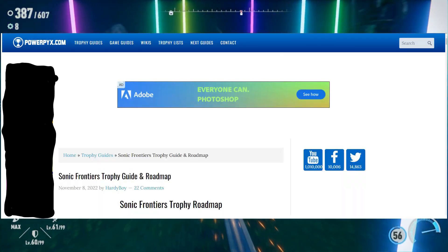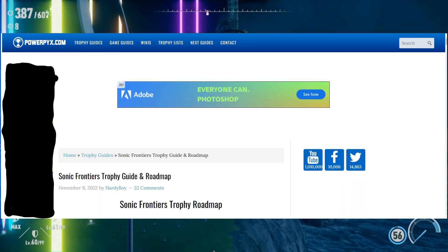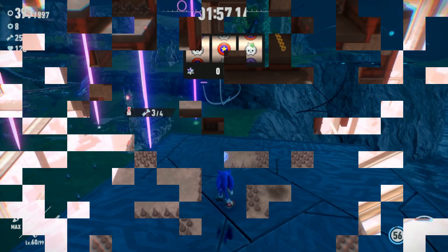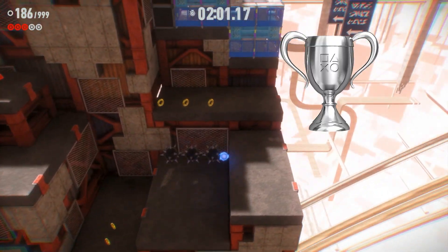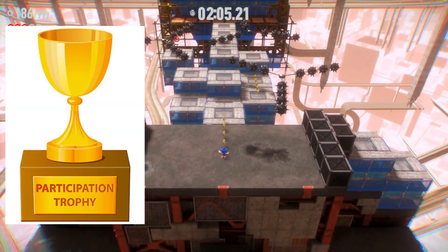All guides to help with the trophy route are with Power Picks and are linked in the description — they are the guides I typically use. The format for this video is going to be in terms of bronze, silver, gold, and finally platinum. Bronze trophies I commonly associate with 'thanks for playing the game.'